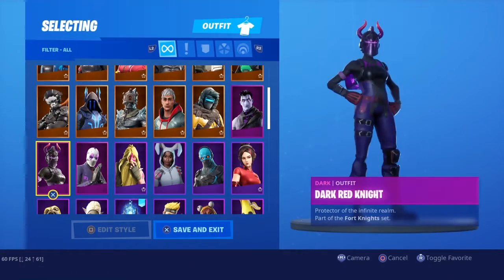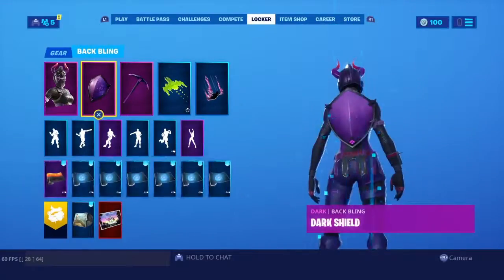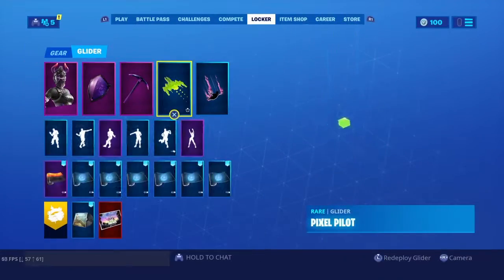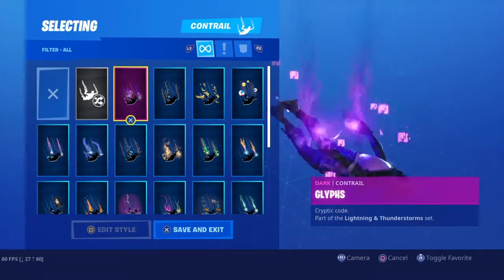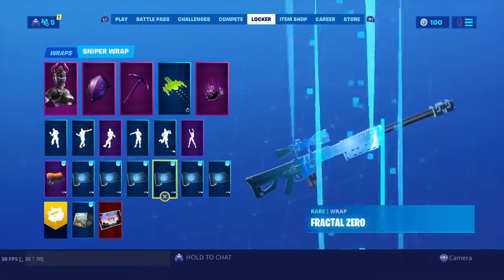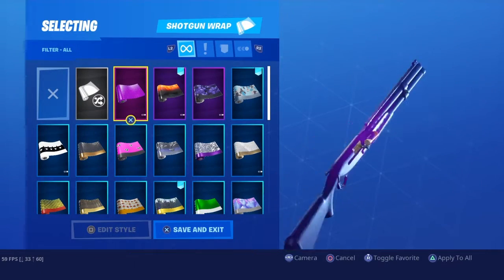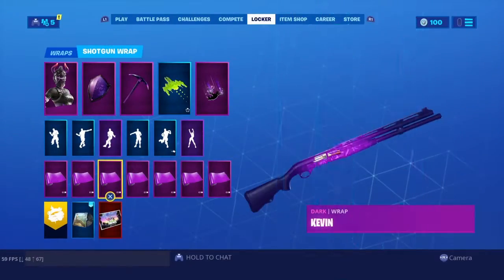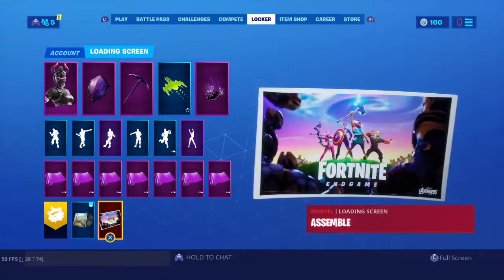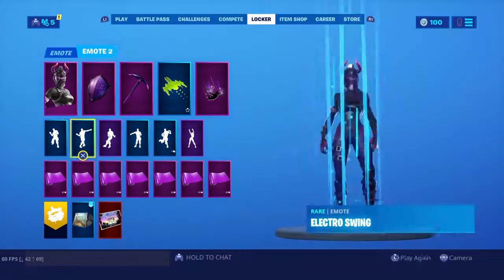So I'm going to showcase this skin first with its back bling. And you also do have Contrails - they're also Dark. This one is from Season 7 Battle Pass, and you also have the one from this Battle Pass which is also in the Dark category. And there's also a Dark Glider.